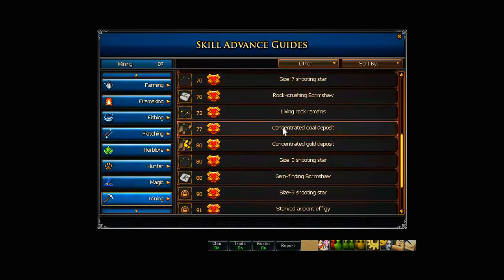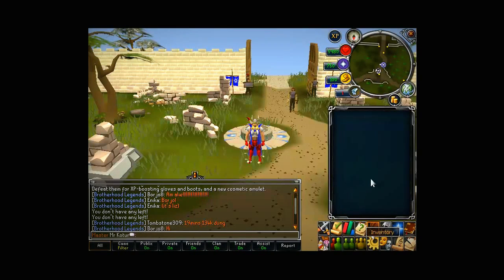You need 77 for the coal - as soon as you get 77 it gives good XP. And 80 for the gold deposit. So those are the mining requirements.